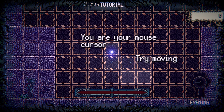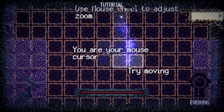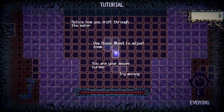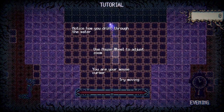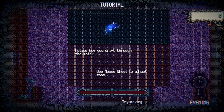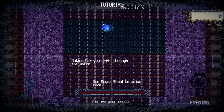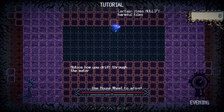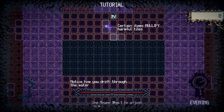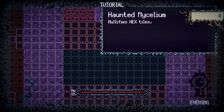You are your mouse cursor — try moving. I should also say, key provided, thank you very much, really appreciate it. I am moving — I have done it. Use mouse wheel to adjust zoom. Notice how you drift through the water — is this what — yeah, that is weird. The mouse sensitivity plummets when you're going through water. That's pretty fun.